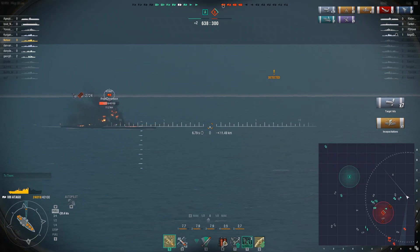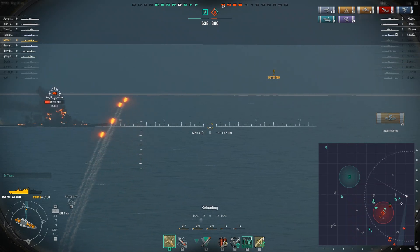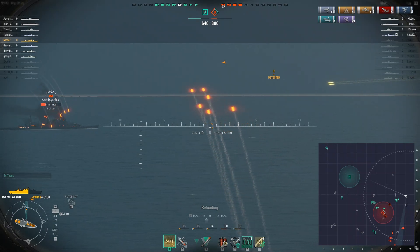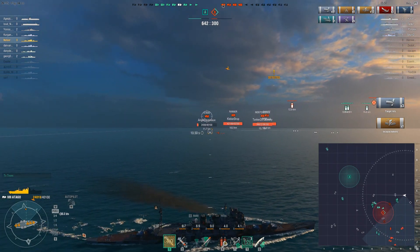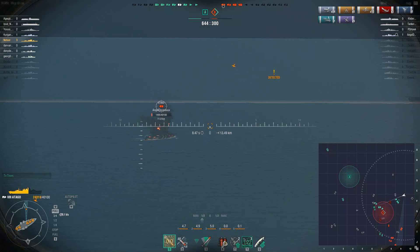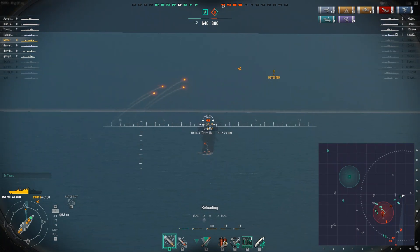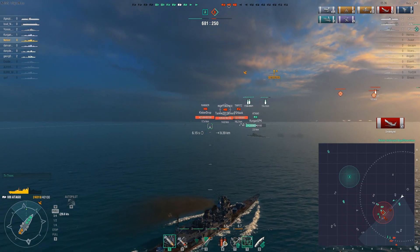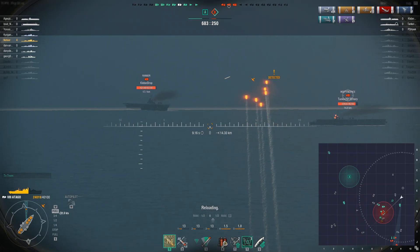Two fires on a cruiser — look at his health melt! We got a couple enemies on our base, but I don't believe they'll be able to capture because aircraft will spot them. Our fire is doing a ton of damage — 400-500 points every tick — and we kill him with the fire. I'll take it; that's what I set out to do, set fires.